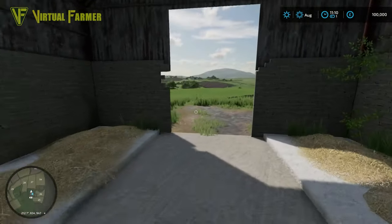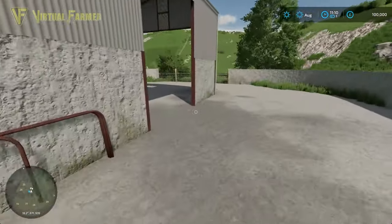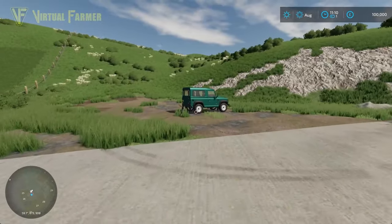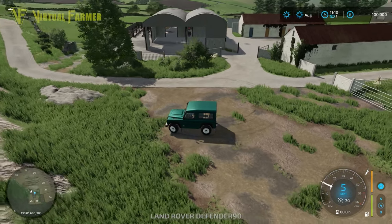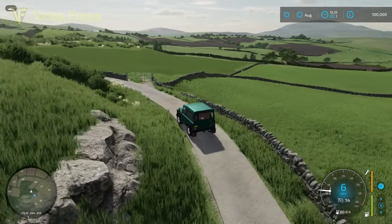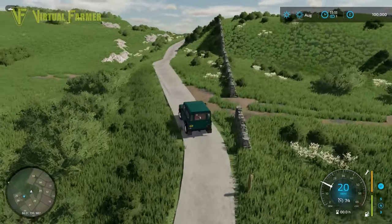This looks like an animal pen — somewhere where you'd be doing animals on here. However, I think you need to own this land in order to actually do anything with the animals, so I'm guessing there is some ability for animals on this farm — you just need to buy the farm first. You know what, I don't think there's a direction you look on this map where you don't get a stunning view. I love the amount of elevation on this.